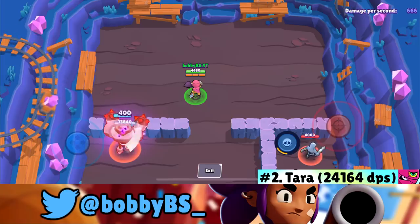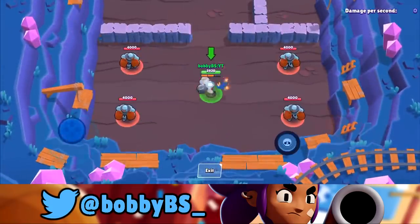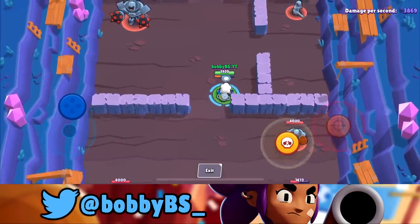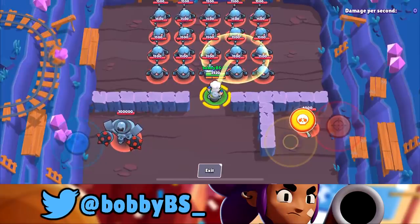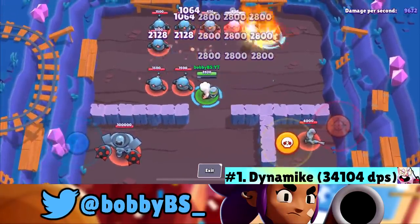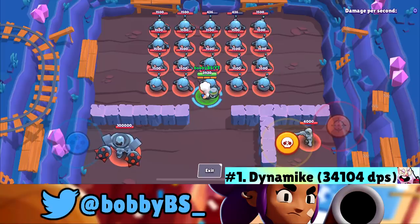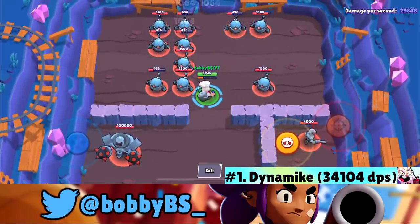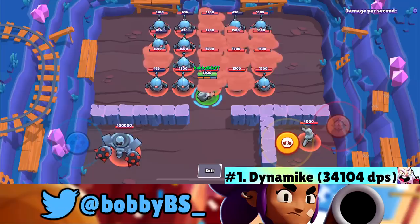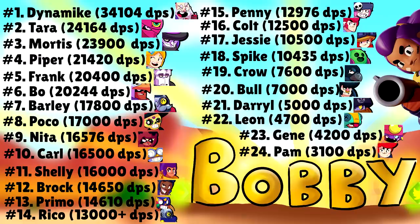And here is the number one damage per second brawler in the game — it was a huge shocker for me — it's Dynamike. You go right up, super nine of the bots, then shoot your other shots and spread them out. I capped out at 34,104 damage per second. He's first by a landslide — ahead of second place by about 10,000 damage per second.